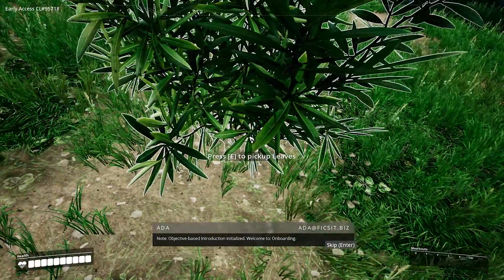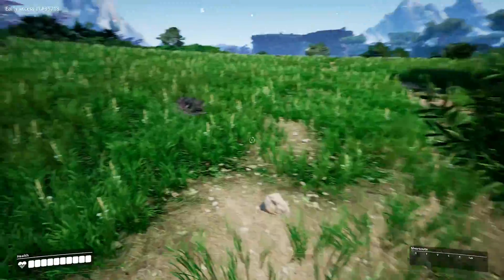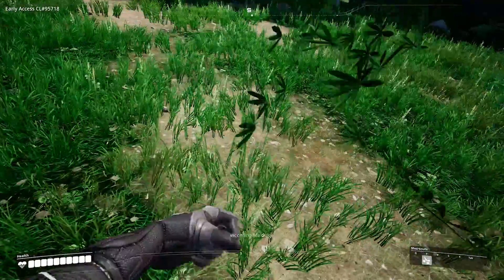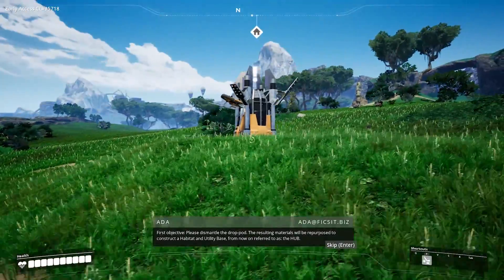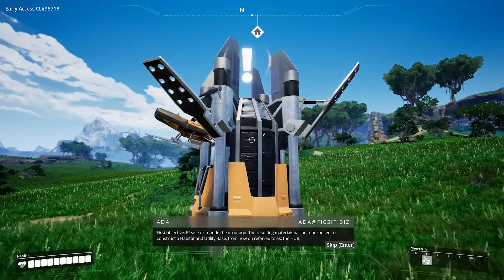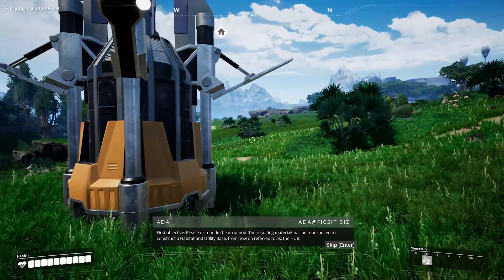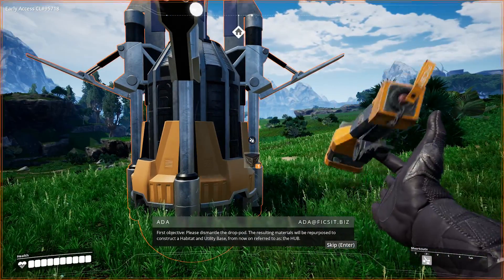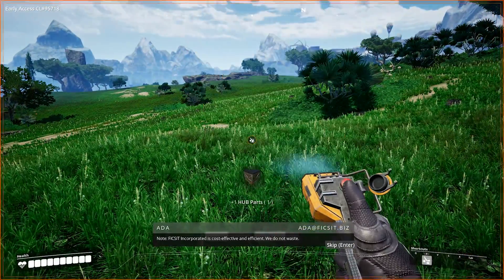Objective-based introduction initialized — welcome to onboarding. Pick up lease. First objective: please dismantle the drop pod — the resulting materials are for the purpose of constructing a habitat and utility base, hereafter referred to as the Hub. Note: Ficsit Incorporated is cost effective and efficient — we do not waste.